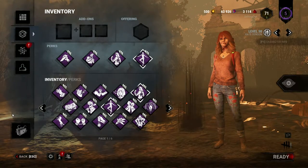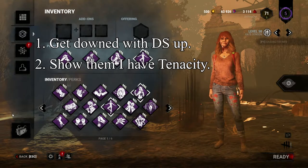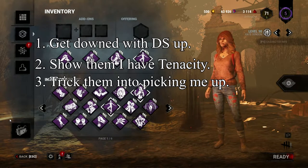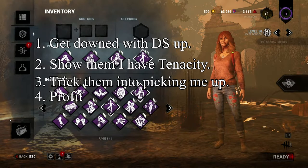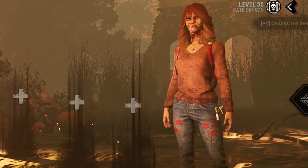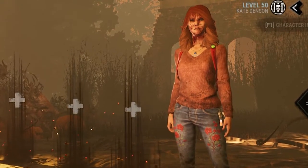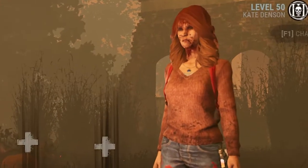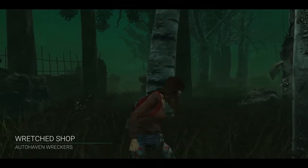Basically, we're going to be trying to get downed after being hooked, walking around with Tenacity so the killer thinks, oh he's got Unbreakable as well, pick me up — and then I DS them when they could have just left me on the ground. If you want to get ahead of the Dead by Daylight curve and get all the best tech and knowledge, this is probably not the best place for you. But please stay anyway, I'm lonely, please.